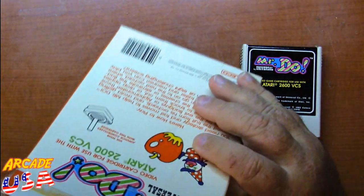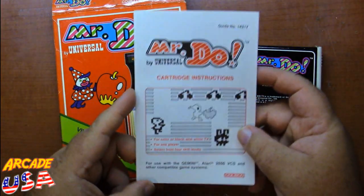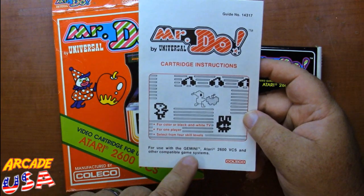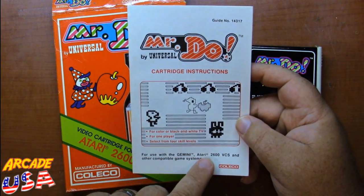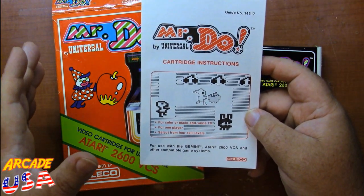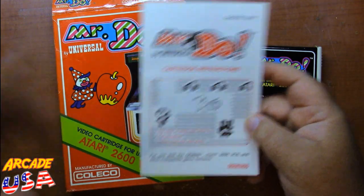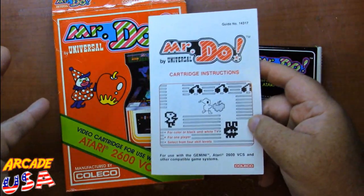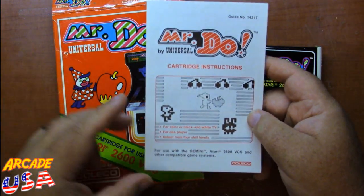And we have the instruction manual — the ever-famous red, white, and black instruction manual. For use with the Gemini — I've got a Gemini, that's a cool little system — the Atari 2600 VCS and other compatible game systems. You can use it on the ColecoVision with the Atari adapter, the Intellivision with its Atari adapter, or the 5200 with its Atari 2600 adapter. There are a lot of adapters for 2600 games out there.